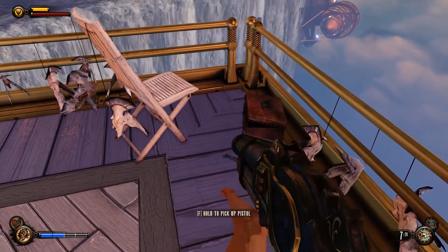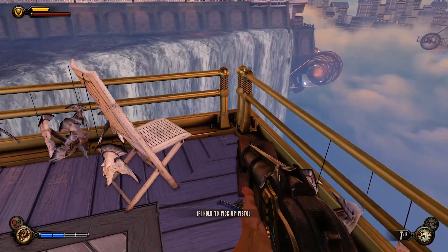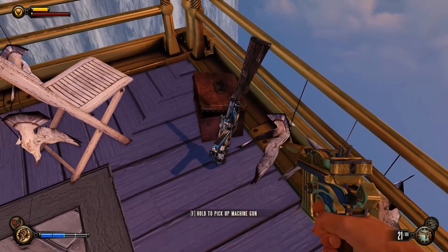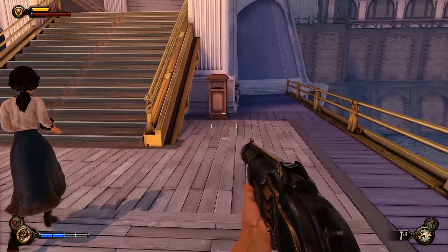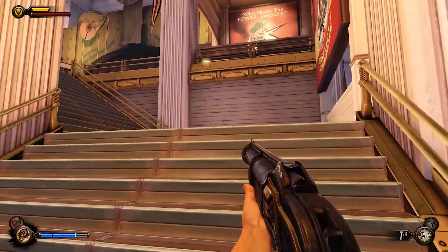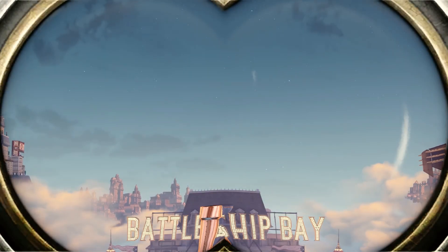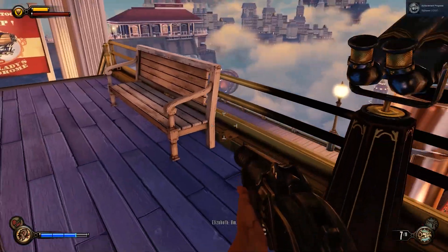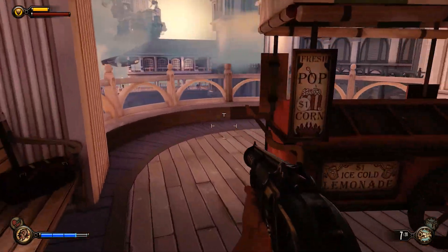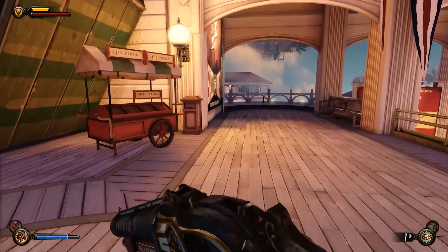BioShock Infinite was generally well received by both critics and fans of the series, although opinions on its quality compared to other games in the series are extremely mixed. The game received numerous awards and nominations for its story, characters, and gameplay, with particular praise going to its intricate narrative and themes. The game's use of the floating city of Columbia as a setting was also widely praised. However, some fans felt BioShock Infinite diverged too far from the themes and mechanics of the previous games, criticizing its more linear structure and simplified combat system. Some critics also felt the game's ending was confusing and unsatisfying. Overall, while BioShock Infinite may not have been universally hailed as the best entry in the series, it was still widely regarded as a well-crafted and enjoyable game that continued the legacy of the franchise.